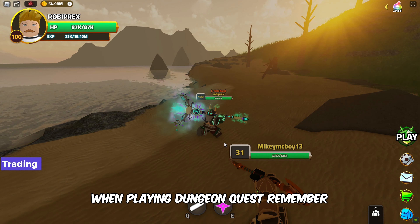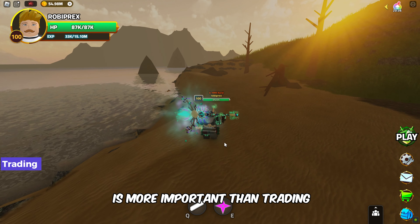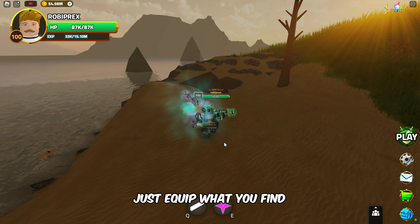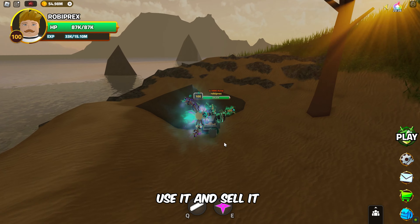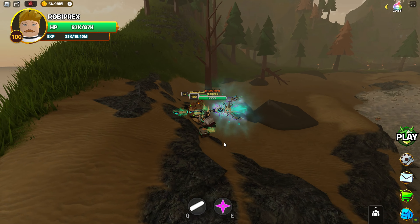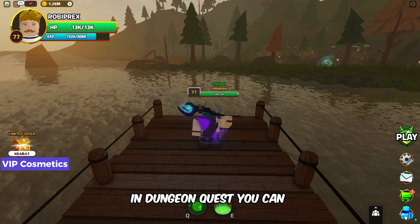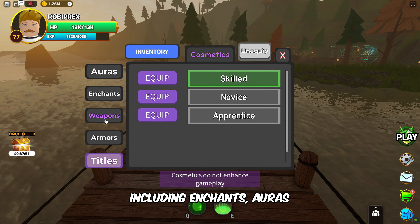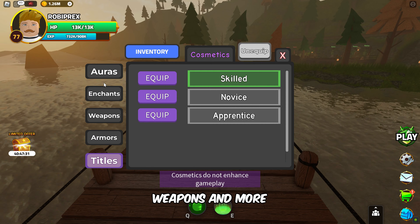When playing Dungeon Quest, remember that grinding dungeons is more important than trading. Don't spend hours trying to trade items that might not be useful. Just equip what you find, use it, and sell it when you get something better. You need to focus on grinding instead of trading. You can also purchase a VIP game pass which gives you access to VIP cosmetics, including enchants, auras, weapons, and more.